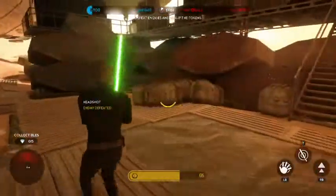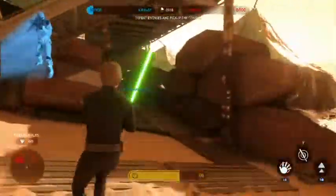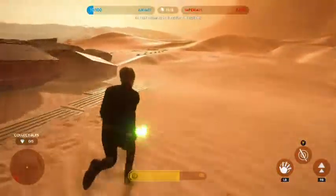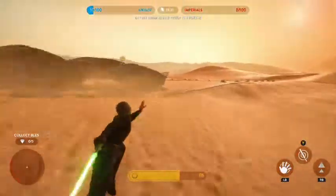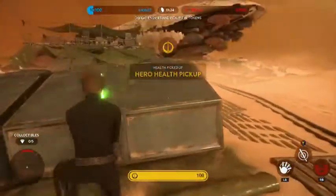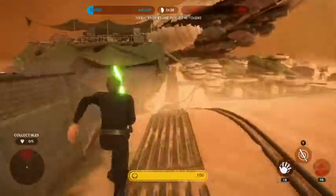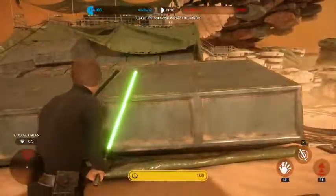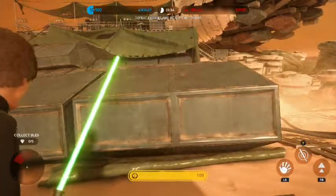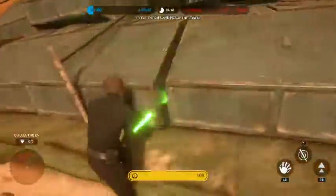Force push has a pretty good range but not as far as I'd like — you can't push a guy across the map. The heavy strike is best used only on other heroes to break their blocking, such as the Emperor or Darth Vader. Boba Fett does not have a block. Your block can work against Darth Vader and the Emperor's attacks, as well as Boba Fett's regular blaster bolts.